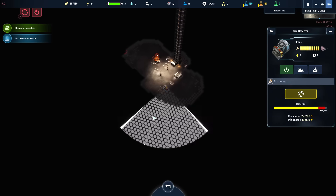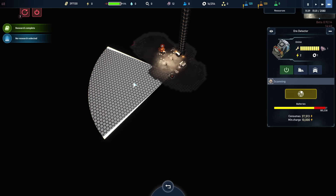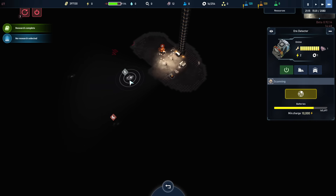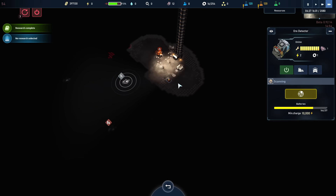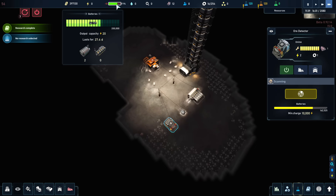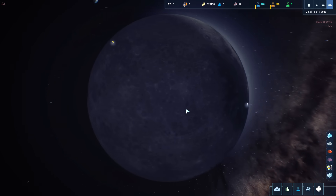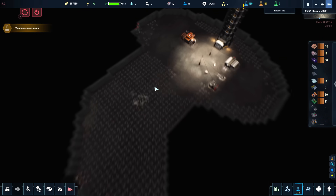We also have an ore scanner that lets us do deep scans to figure out exactly where useful things might be in the soil. I'll do a light scan and it looks like we found iron and titanium. Chances are I'll reconfigure the layout of buildings once we figure out where the resources are. This is very resource-intensive scanning, so be careful — you can see how much it drained our battery. We need to make it through the lunar night, which is going to be a couple of days long.